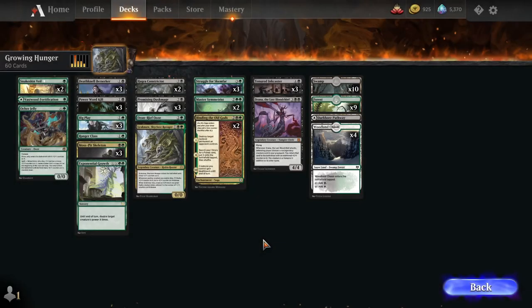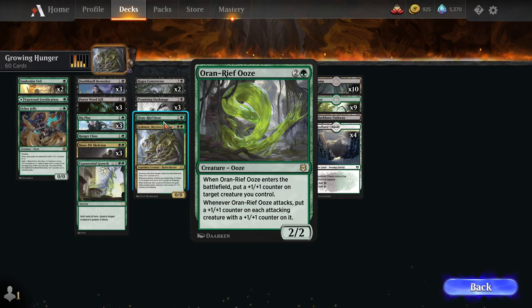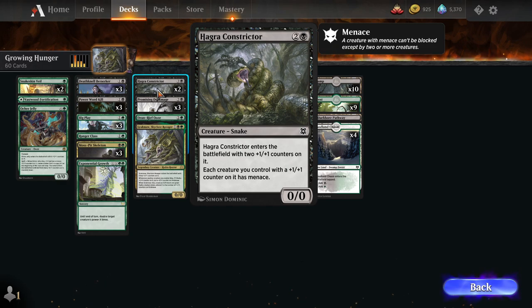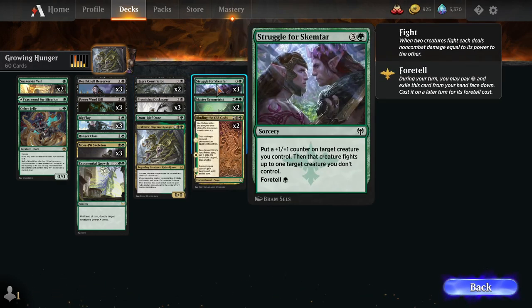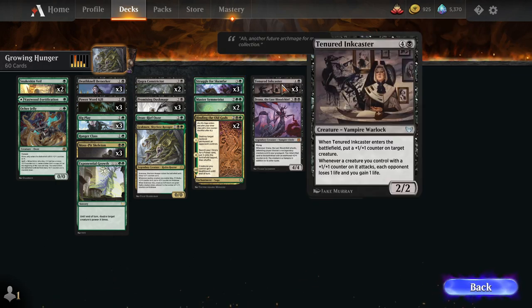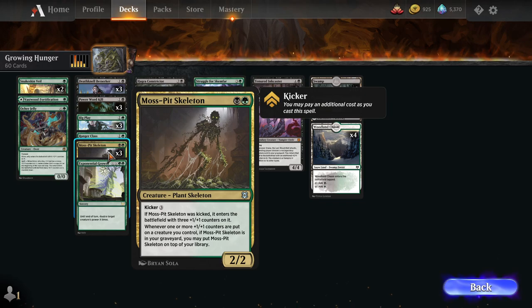Next up we have Growing Hunger in Golgari — a +1/+1 counter themed deck. You have rares like Grakmaw and Oran-Rief Ooze giving you benefits for having lots of creatures with +1/+1 counters. The synergistic commons include Dusk Mage letting you draw a card if it had a counter when it dies, and Hagra Constrictor giving all your creatures with counters Menace. Even your removal like Struggle for Skemfar puts a +1/+1 counter on one of your cards. A really solid Golgari aggro deck with a big +1/+1 counter theme.